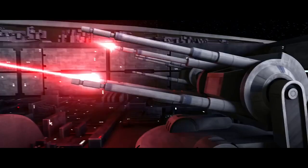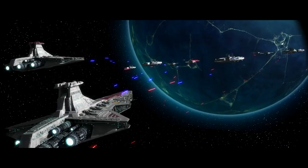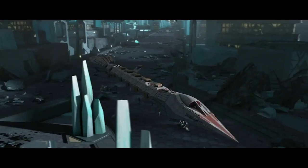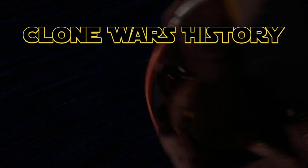In our last episode, Count Dooku and the Separatists were in the process of opening several different fronts across the Outer Rim in order to spread out the Jedi forces and Grand Army of the Republic, which already was heavily outnumbered. One of these fronts was on the strategically important planet of Christophus, where Obi-Wan Kenobi and Anakin successfully defeated the Separatist blockade and took charge of the Republic ground forces in the capital, Crystal City.